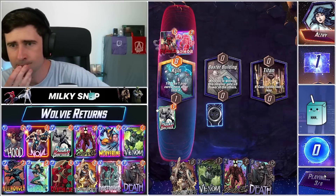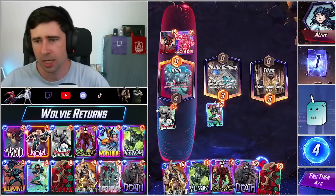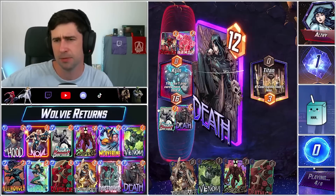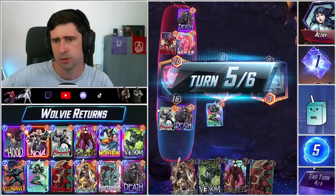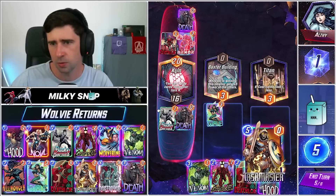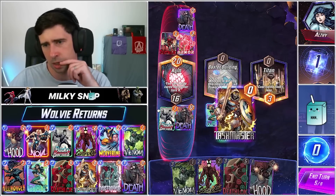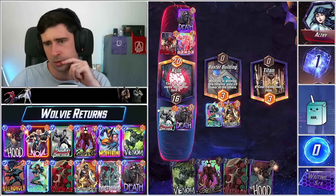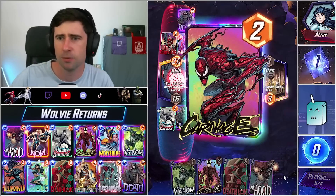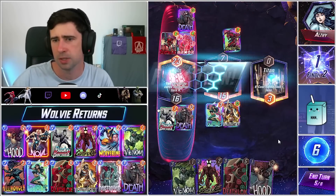Well, we might have to wave here — just wave, I think. Regardless we're gonna get value out of playing Death here, so we can do Death and then he probably just plays his own Death. He's committed a lot to there so I think we're okay. I don't think we're getting a better target than Death for Taskmaster. No Nova, Daredevil, Carnage — okay, I think we're still in a decent spot here.